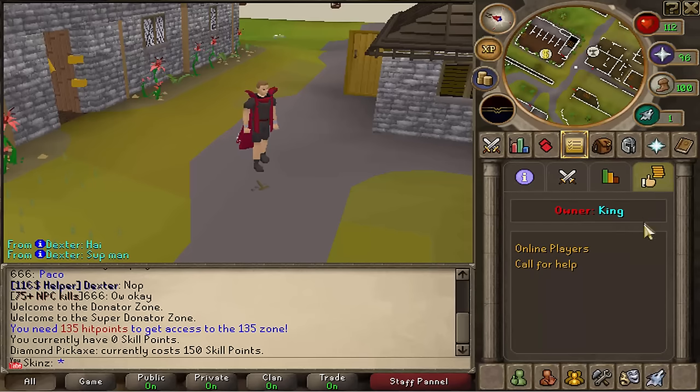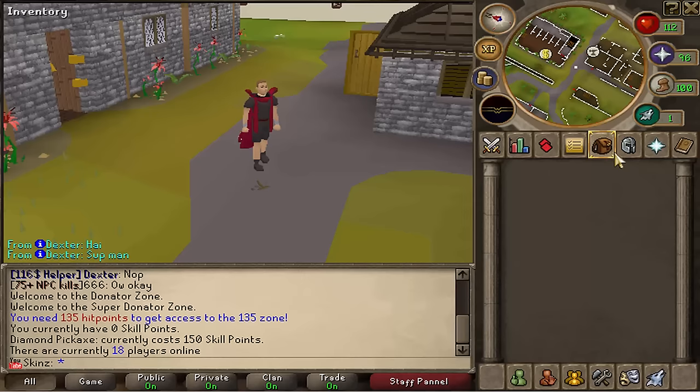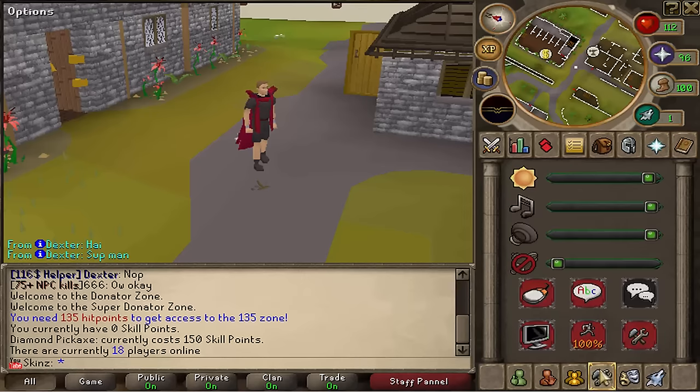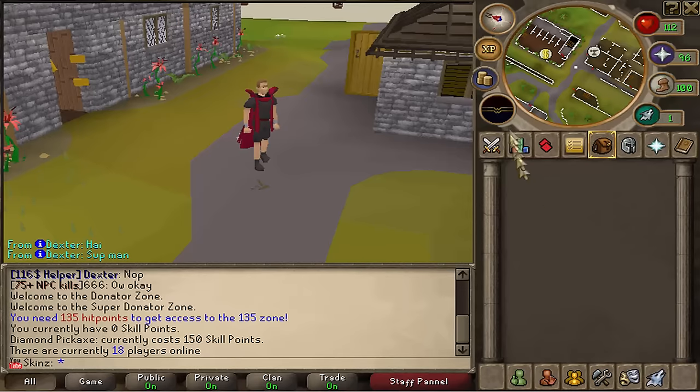You can see how many players are online — right now there are 18 people on — and you can call for help as well. That's basically it. Everything else is pretty much the same as a real server, so let's go into the customs now.